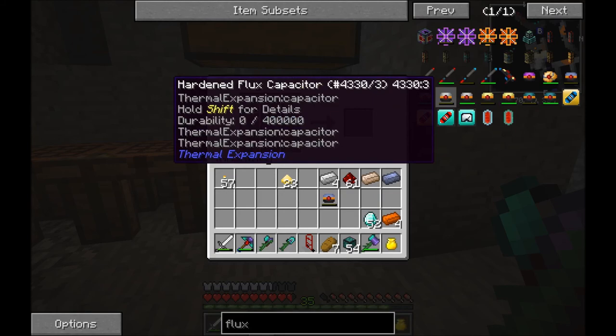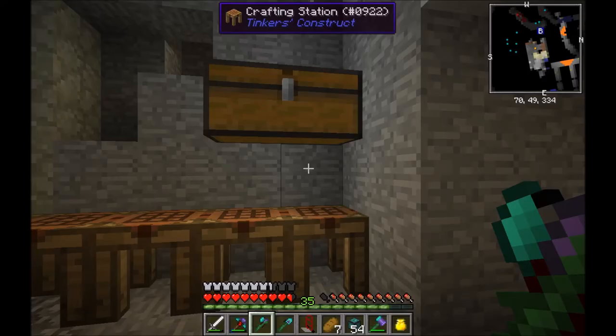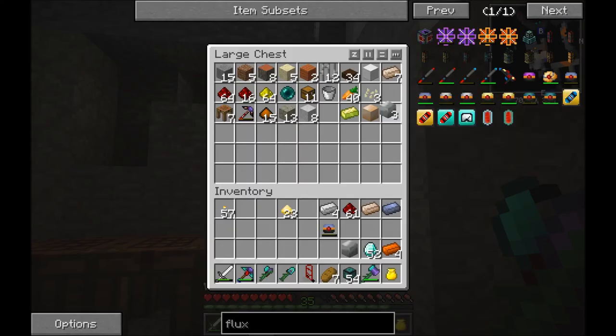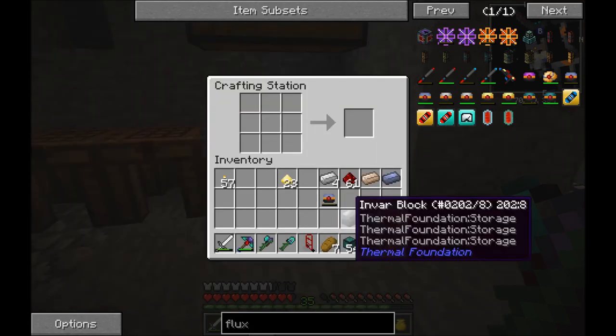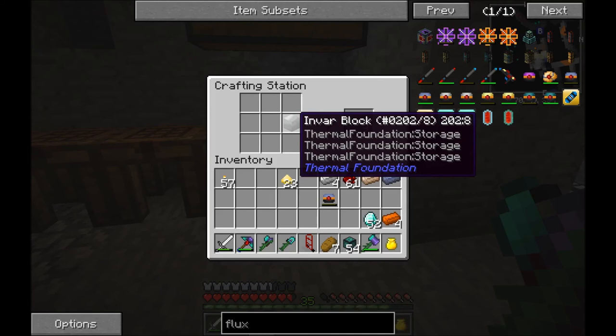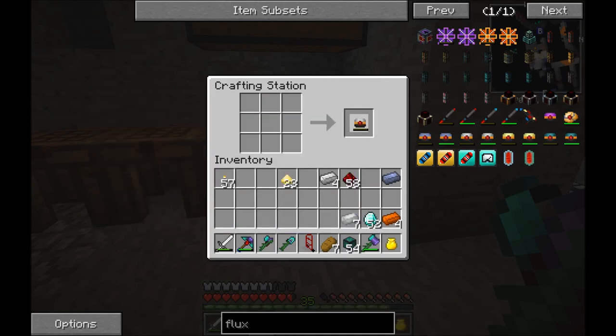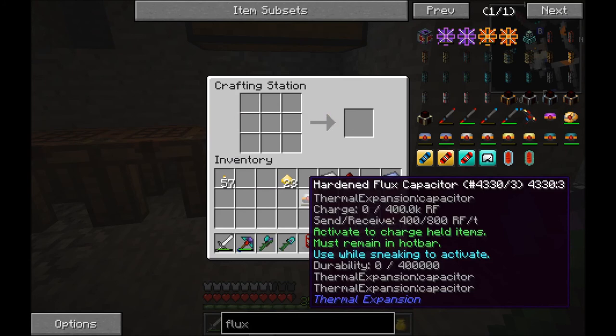Then I'll show you how we get the power from down there to up here. So, I'm going to this chest up here. We want to grab an Envar block, then shift-click and we upgrade to 400K. My bad — I said 40K, it's actually 400K.